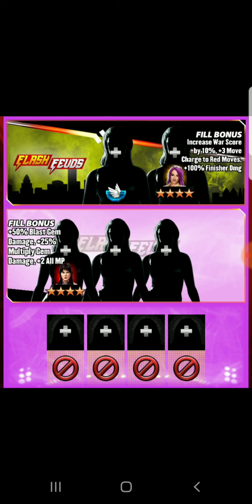We move to the mid card — we actually don't have a bottom card this time around. Five female champions in total can be utilized here. To hit these fill bonuses you're going to need a four-star Attitude Era powerhouse Chyna, the ninth wonder of the world, rest in paradise. The fill bonus here is going to be plus 50% blast gem damage, plus 25% multiply gem damage, and plus two all MP.